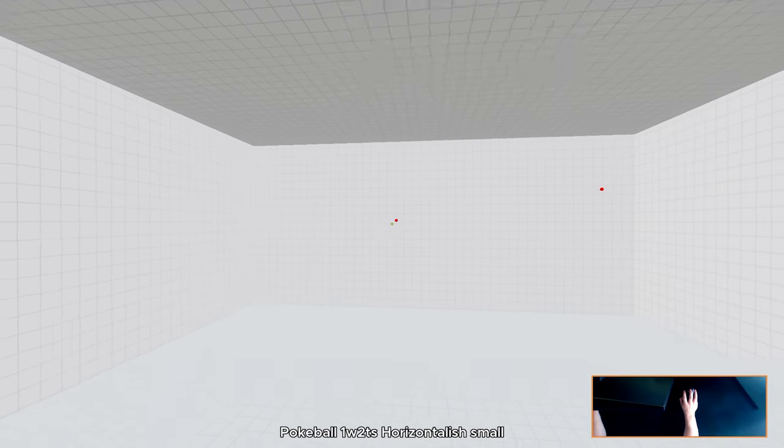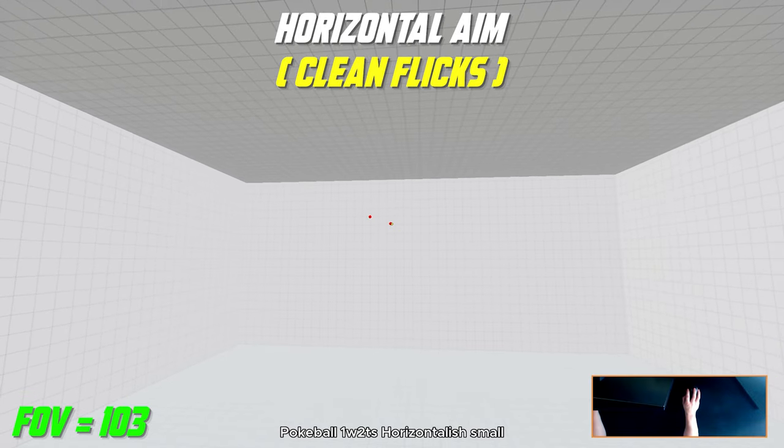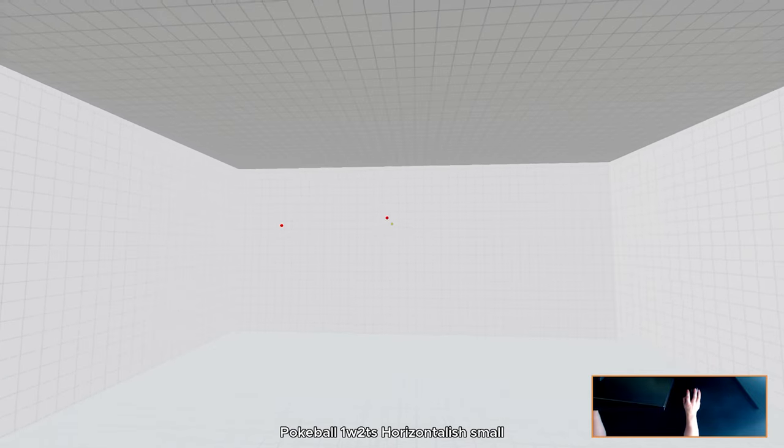For the seventh task we have Horizontal Pokeball at 103 FOV. This one is very simple and easy — you cannot make any mistakes. We're trying to polish your flicks to be as clean and precise as possible.